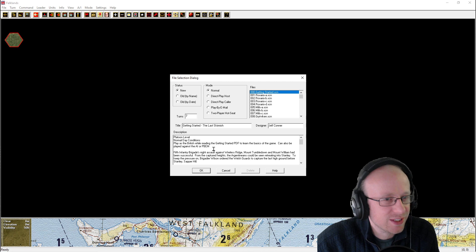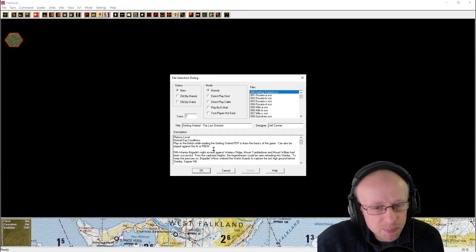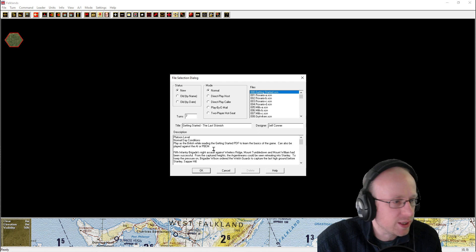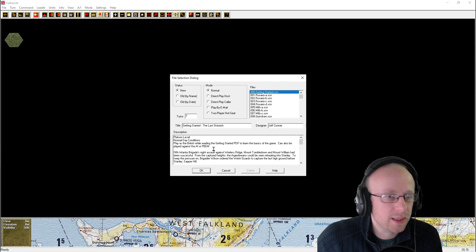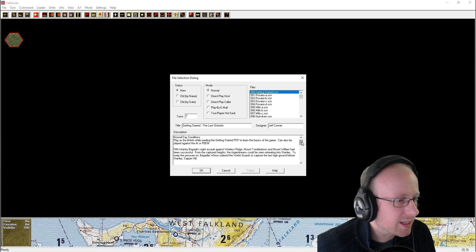I do recommend the John Tiller series. I don't know which number this is in the series, but it's The Falklands. I looked at a couple of conflicts I'd like to cover on my channel, and this is one of them. So we're going to jump in with something small before I start edging up to bigger battles. This is the Welsh Guards attacking high ground before the gate to Port Stanley at Sapper Hill.